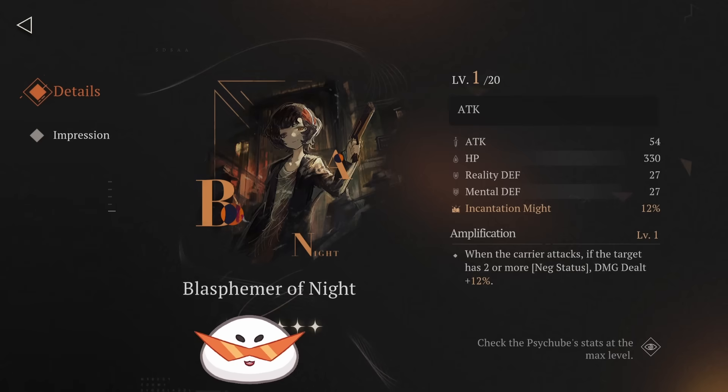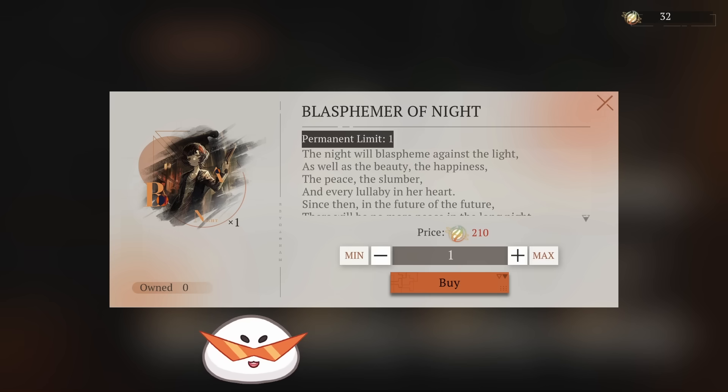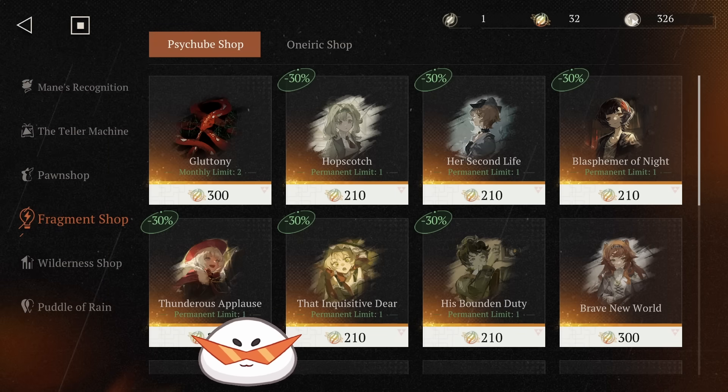There is Blasphemer of Night. This is literally the best side tube in the game for a DPS if you can trigger it — it has good Incantation Might and the damage dealt bonus is up to 24%, which is one of the highest you can get. However, it requires two negative status effects, which is easy if you have Sol. But that's not enough for two teams, which is why I didn't pick it — I cannot utilize it with my other carry, Eternity.